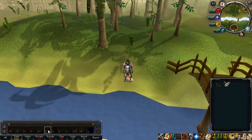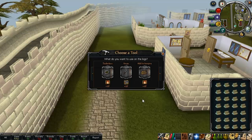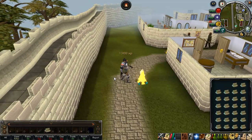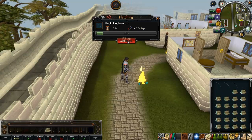Next we'll go over fletching. We're back and I have an inventory of magic logs. I'm going to go over fletching and bonfire making — or even just regular firemaking — using the new MakeX interface and the action bar. I click on the logs and it pops up 'choose the tool' in the MakeX interface. I can choose tinderbox to make a fire, or choose 'add to bonfire,' or choose knife for fletching.